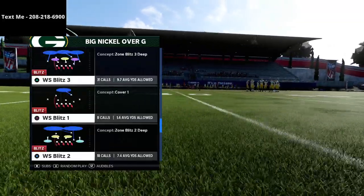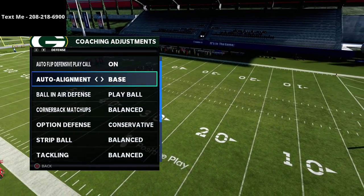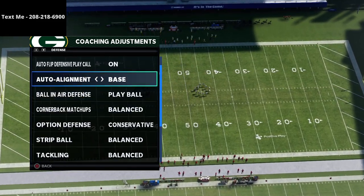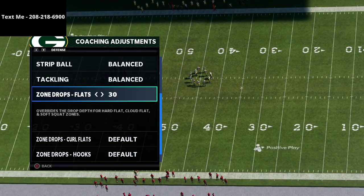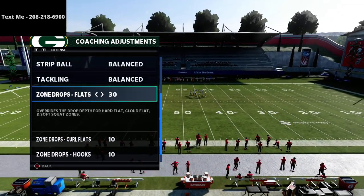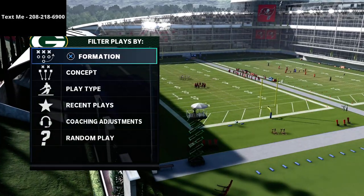The way we're going to be defending Gun Bunch is with Cover Four Quarters. Before we go into the play breakdown, I want to show you that our auto alignment is set to base align, our ball-in-air defenses are set to play ball — these are two really important features of this defense. Lastly, we're going to put our flats on 30, our crow flies on 10, and our hook curls on 10.